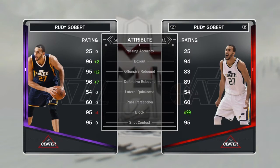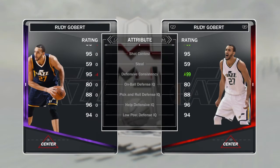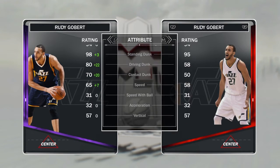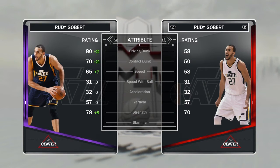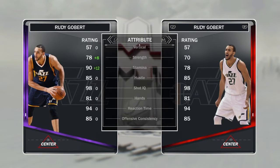Everything else is more or less the same — box out at 96, offensive rebound at 95, defensive rebound at 96. You already know his defense is phenomenal, so no need to look there. Standing dunk at 98, driving dunk at 80, contact dunk at 70, speed at 65, strength at 78 — really really good card.